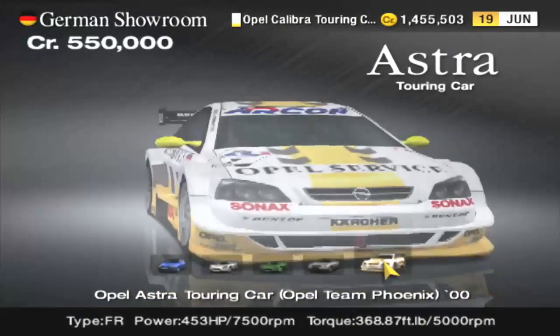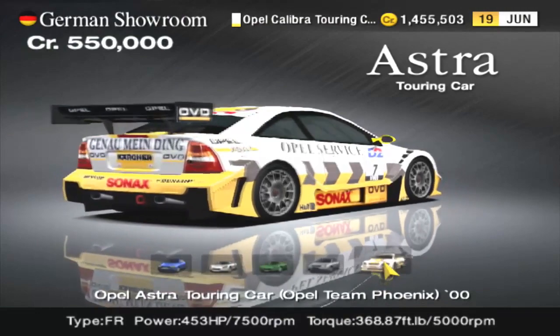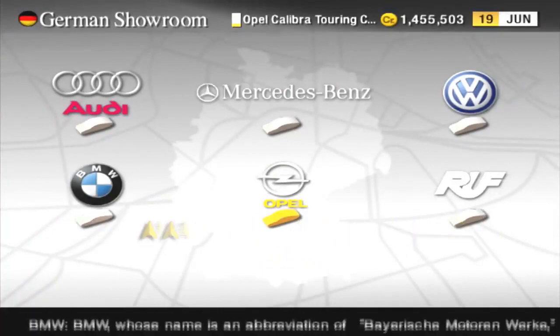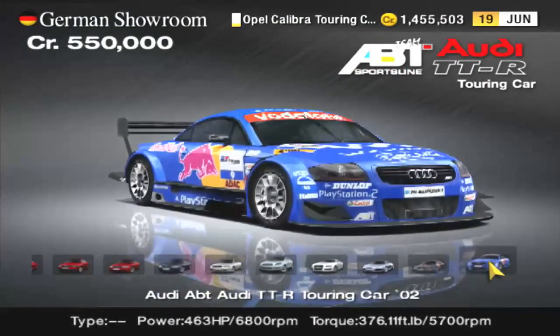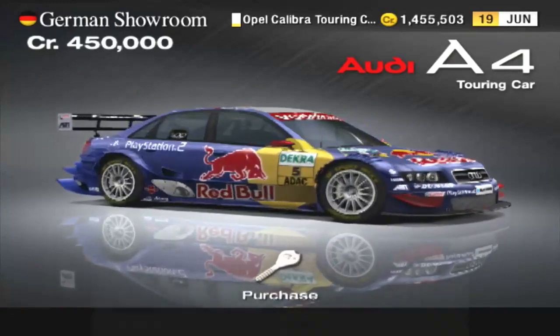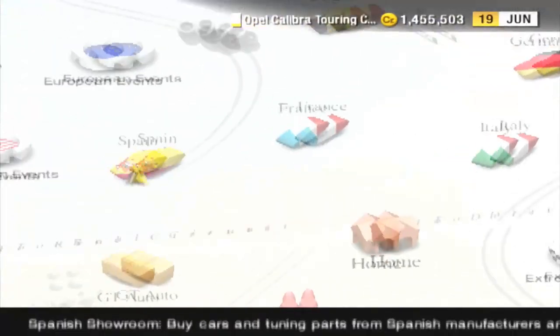All these cars are pretty much going to be even. I don't think I've ever used the Calibra for anything. You can see its stats there — 1,040 pounds, 421 horsepower — and I really shouldn't have to tune this any. I think I'm just going to go with the default stuff. There may be some other cars you could use, like the Opel Astra. Just the Calibra's under Classics. You could use the Astra — it's a little more powerful, only 550,000 too, and I think it's a little bit lighter.